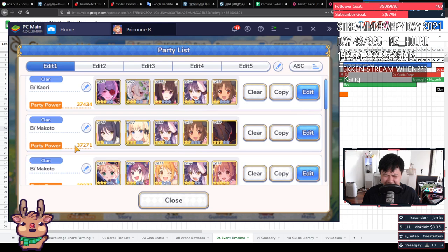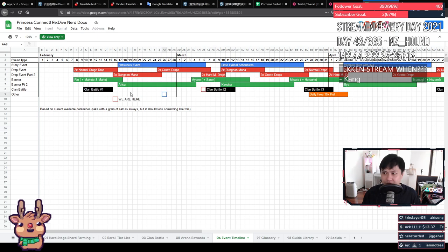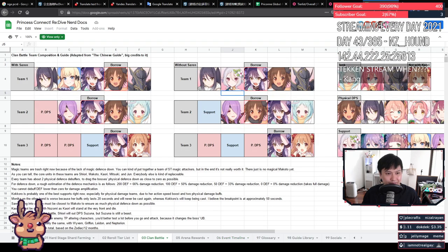The next clan battle is in about 20 days — oh my god, this is actually hell. Looking at the timeline in the nerd docs, we have the Irisa banner, and Rin's banner is about to finish. For clan battle tab 3, most things will stay the same, but I'm adding a new comp called the Kokoro swap comp. The reason it's so good is you can swap out Miyako — who doesn't add much offensive capability — for Kokoro, and use her to tank. Most players probably couldn't get Kokoro to three-star, which is what you need to make it work.